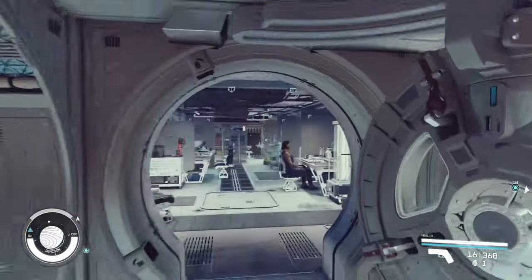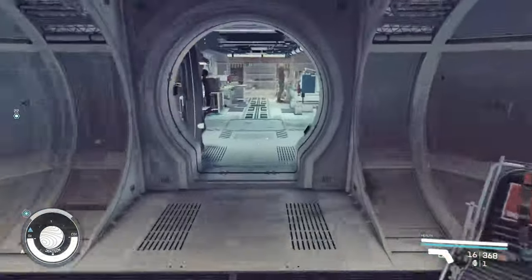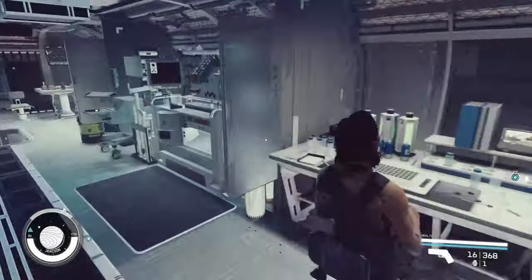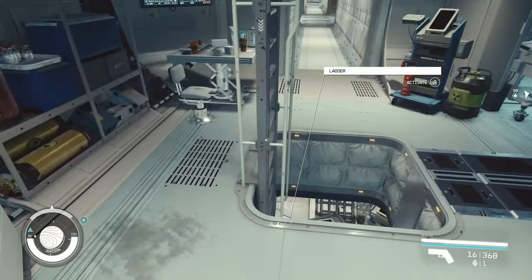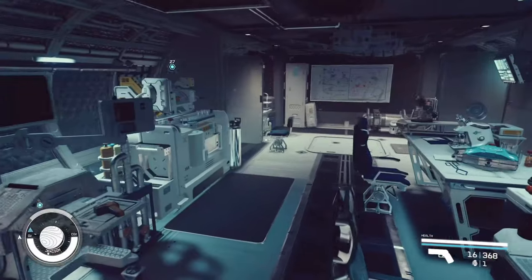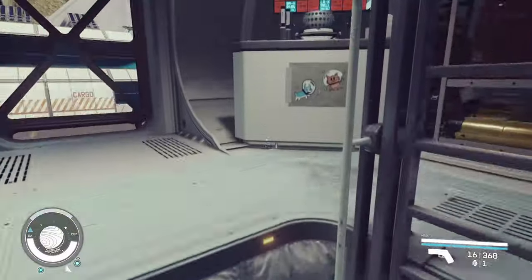We've got a science lab here with a pharmaceutical lab and a research lab. I was going to say I'm pretty sure other habitats like the Deimos and Nova Galactic ones also have a research station, but you have it here too. I don't necessarily know why you'd have this on a cargo vessel — maybe you're transporting live animals and need a doctor on hand. And if I remember correctly, there's another lab down here — I'd probably swap one out for an infirmary or something else. I just don't see why you need two of the same labs.